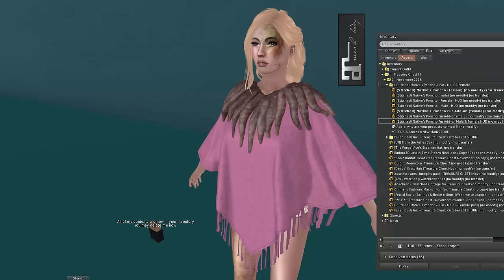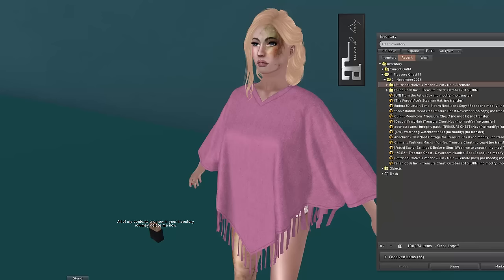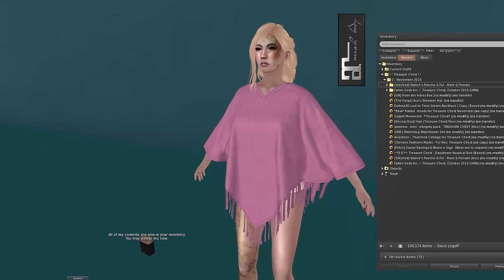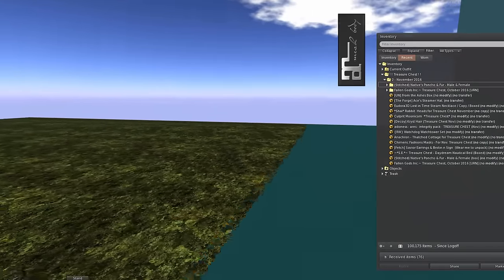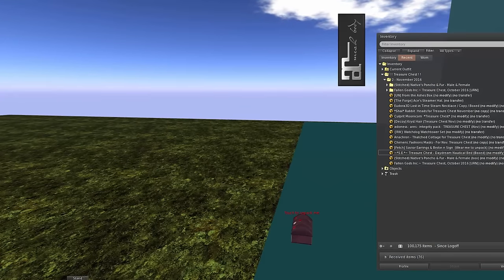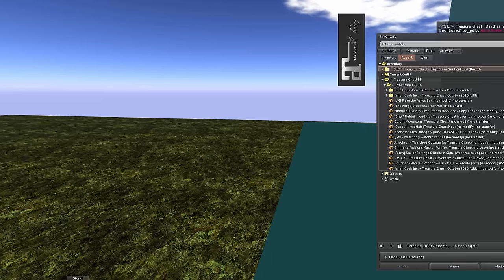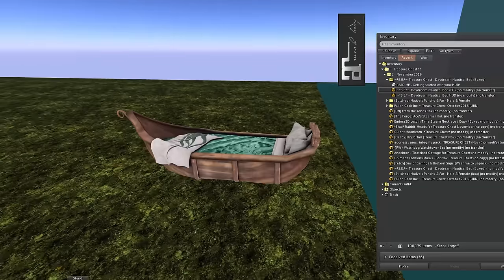So that's from Stitched — it's a native poncho, not my thing, maybe it's for somebody else. Let me clean this up and we'll go on to our next one from SE. The Daydream Nautical Bed. I know that this store has an actual name — it's not just SE — but I can't pronounce it. Abby actually asked me about that store last month and I had to try to spell it out for her. So I will just go with SE. And this is the Daydream Nautical Bed.